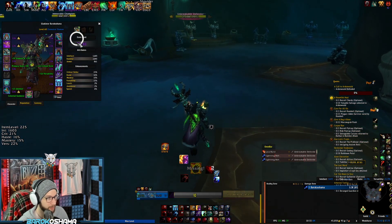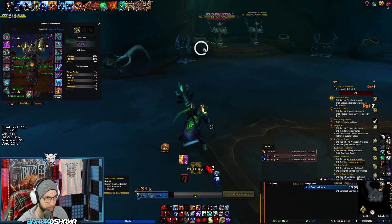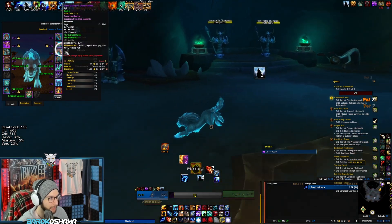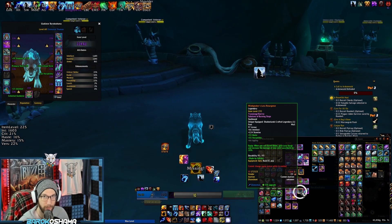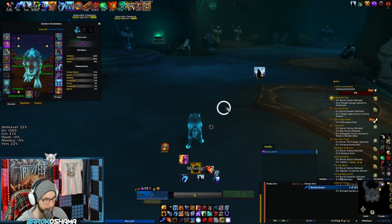Within Windspeaker's Lava Resurgence, Mastery is the exception. When you cast Earth Shock, you generate Lava Surge and increase the damage of your next Lava Burst by 20%. So if you're generating more Maelstrom, you're spending more on Earth Shocks more often, which actually generates more Maelstrom Generator Spells because of the Legendary Effect. So Mastery is actually quite useful when using Windspeaker's Lava Resurgence.